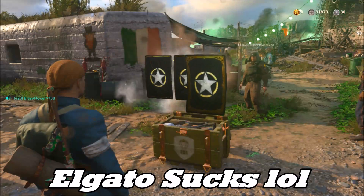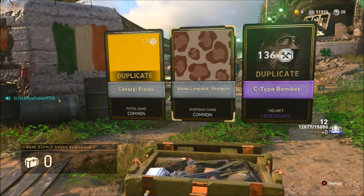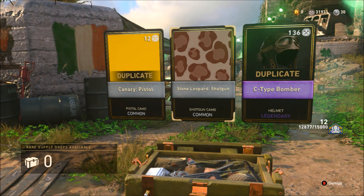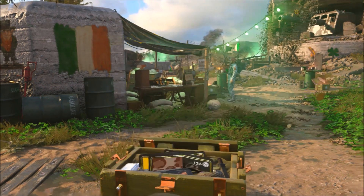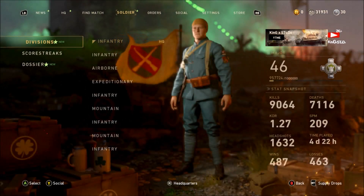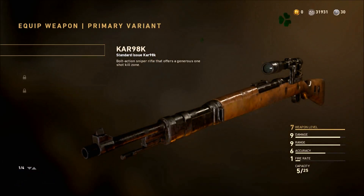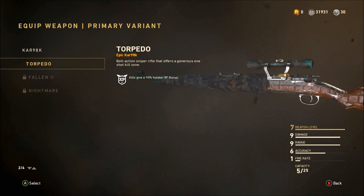We actually got a duplicate — two duplicates. I don't really care about the supply drops; what I really care about is putting this gun on my class. If you click on it you'll have the Torpedo.